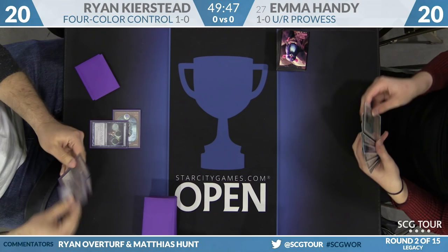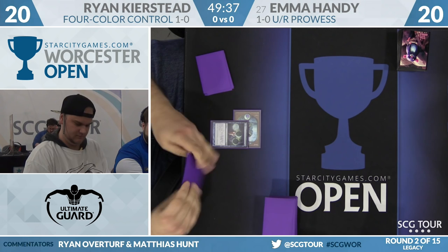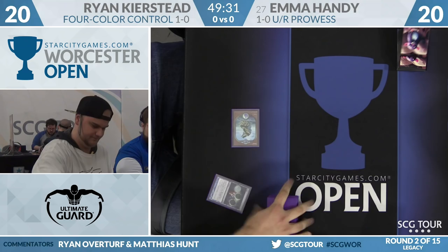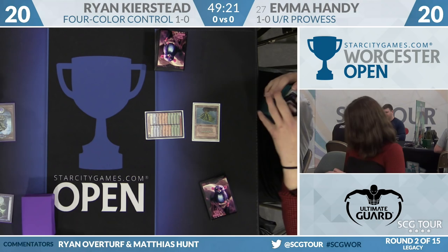He uses two copies of Jace, and this is really the hallmark here: two copies of Kolaghan's Command. The difference in philosophy between these four-color Sultai Delver decks, even the Grixis Delver decks, and Emma's Blue-Red Prowess deck is that in most Delver mirrors, both players are having roles that change as the game progresses. Emma is firmly the aggressor in this matchup, and Ryan is firmly the control player, just on the deck registration sheet.